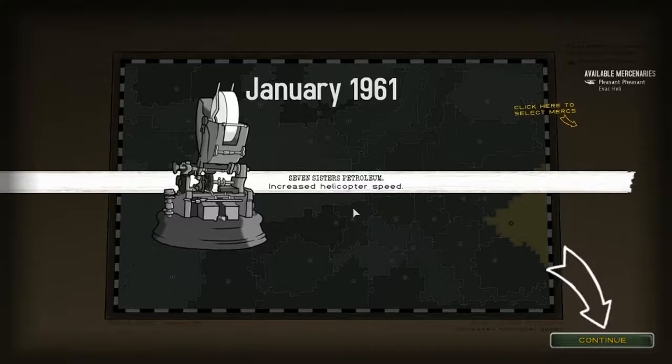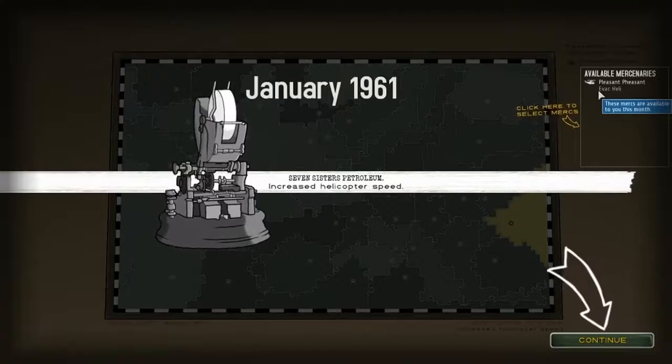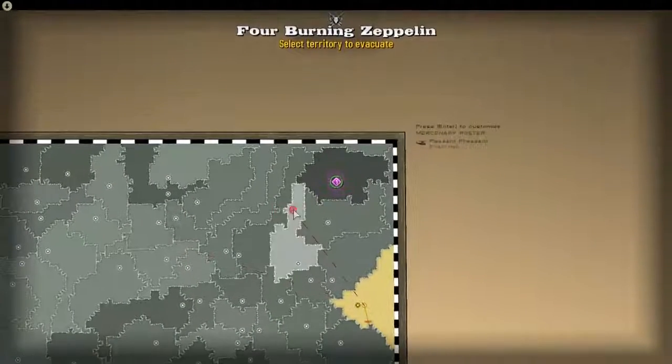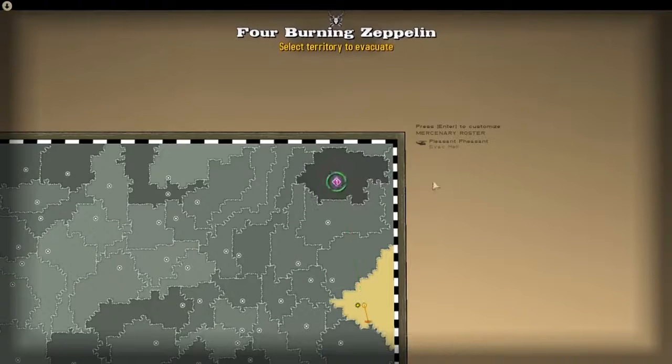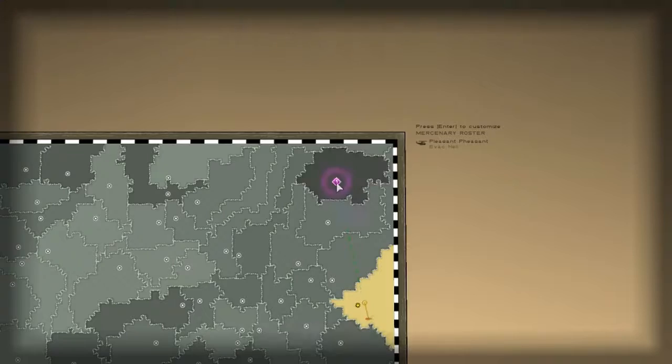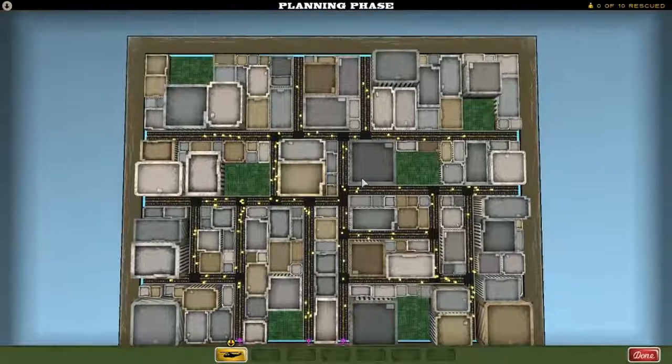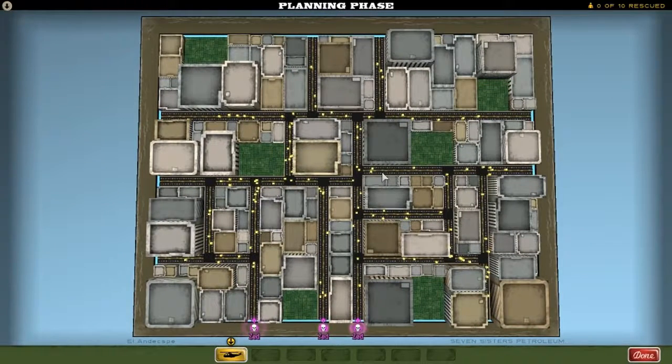Quick run for how the game works. Essentially you've got a map of different territories. As you play through the game, you pick up different units, and you fly to the territory and essentially rescue survivors and try to kill off all the zombies. This first territory you've only got the helicopter, so it's all about placing the helicopter in the correct place. The little dots there are your little dudes running around, running from the zombies as fast as they can.